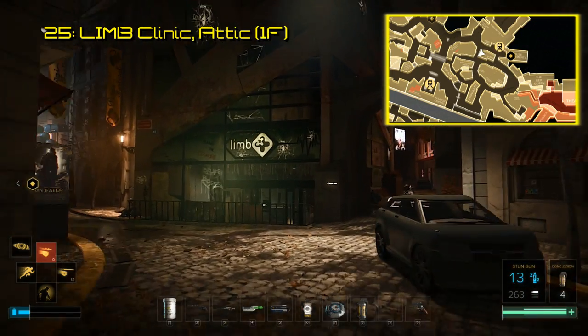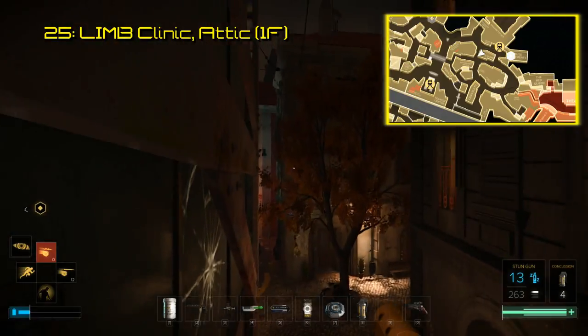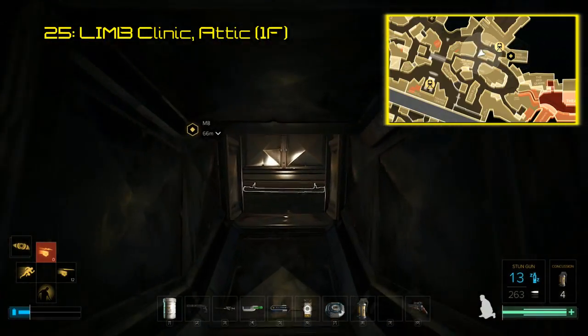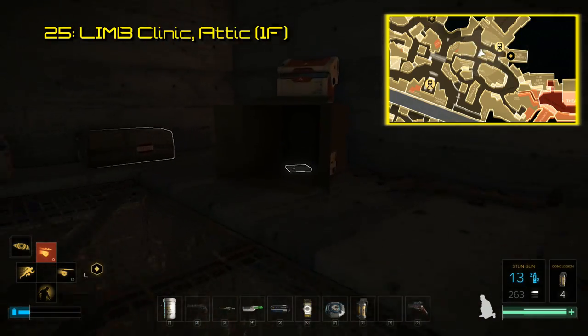South of Chicanes Place is the abandoned Lim Clinic, which is where you'll find software number 25. Get into the clinic's attic, and you'll see several things worth grabbing. The Breach software is inside the cardboard box that has the medical cooler on top of it.